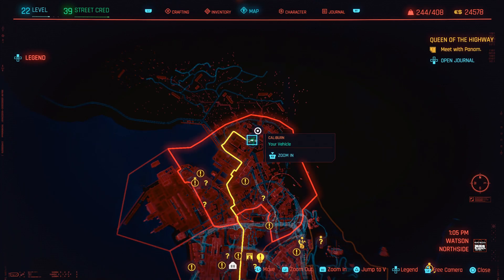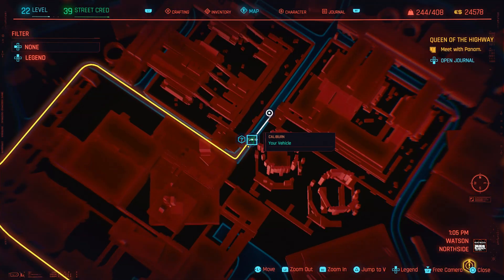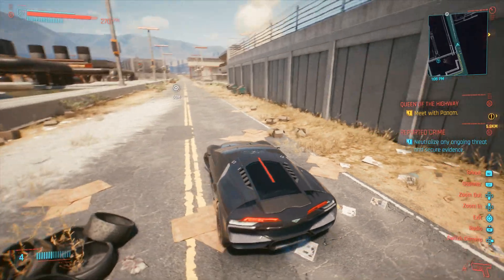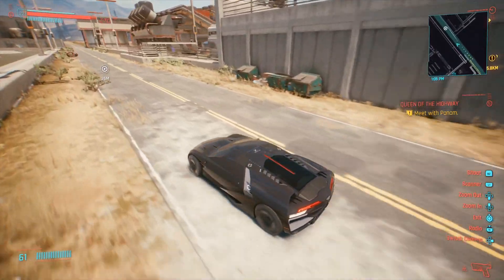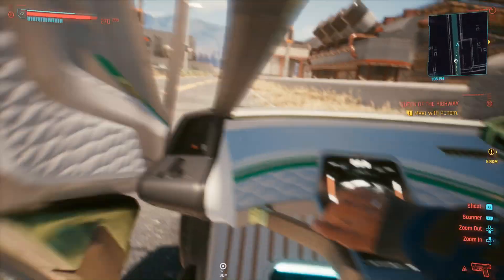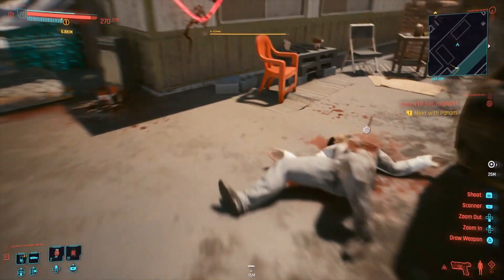Next up, we have another jacket. It's going to be located towards the northern part of the map next to these two circular tower structures. Once you get to this location, drive to where I do — you'll have to run up a ramp, and there's another dead body that has a legendary jacket.